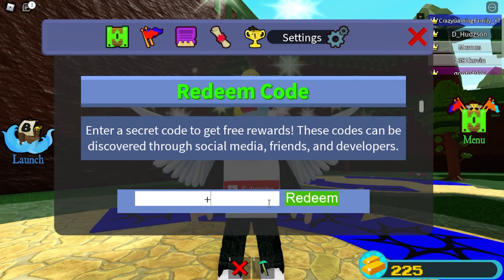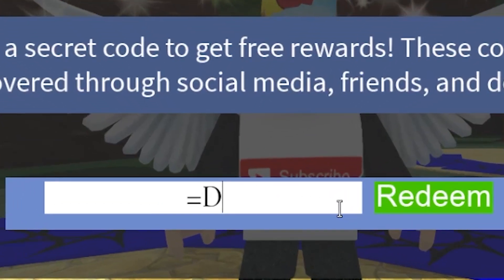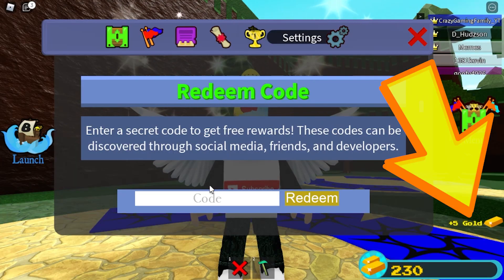The next thing we're going to type in is an equal D sign. Once we do that — it's like a big smile on your face — we click on redeem and get another five gold as well.